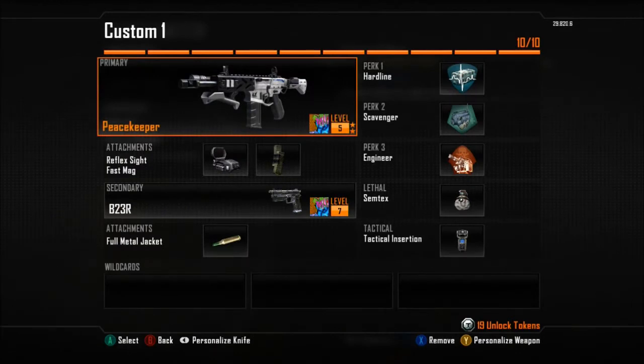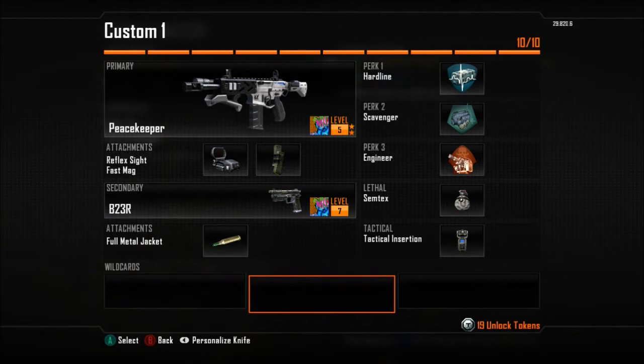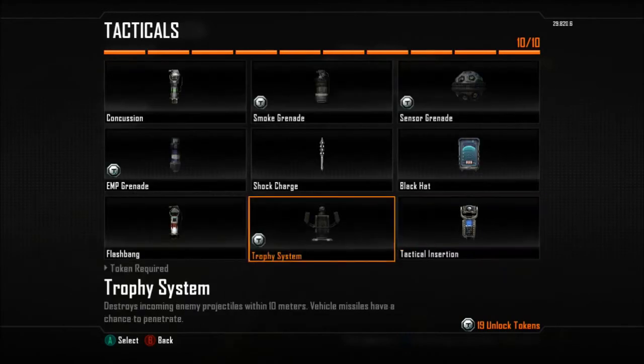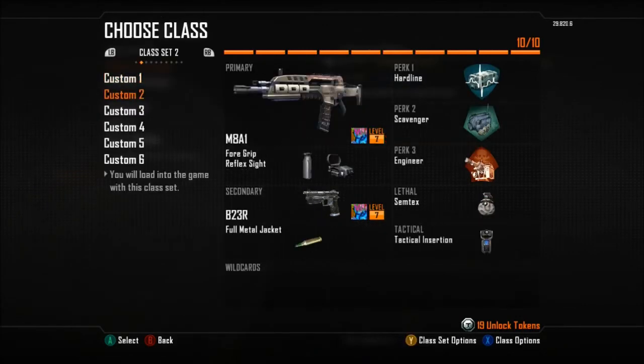So for Custom 1, we have the Peacekeeper with Red Dot Sight and Fast Mag. Next, we have the B23R with FMJ. Next, we have the TAC Insurgent — I have no idea why that is there, so I'm gonna change that right now to Flash Bang. And we have Semtex, Engineer, Scavenger, and Hardline.